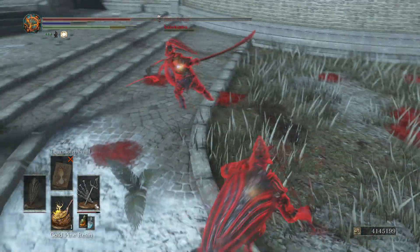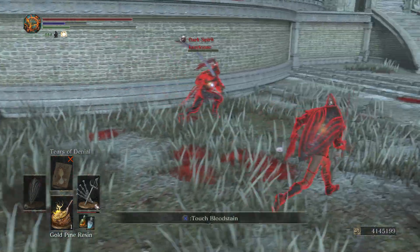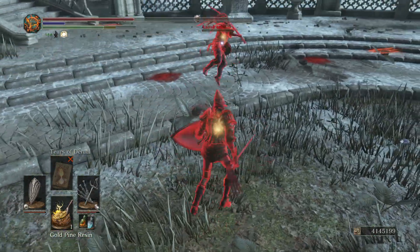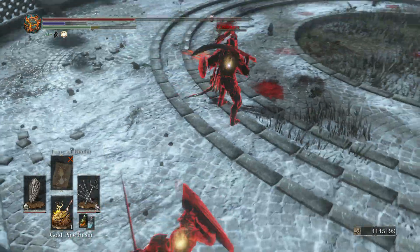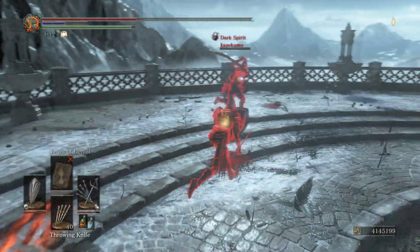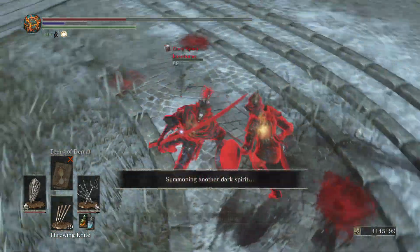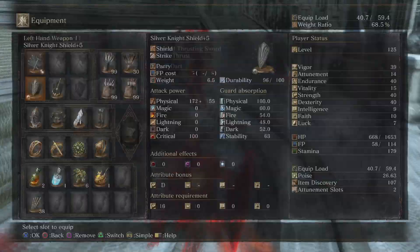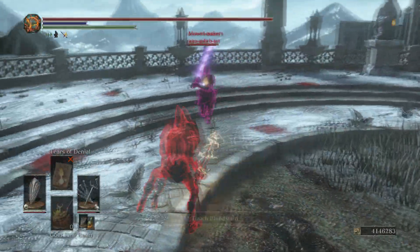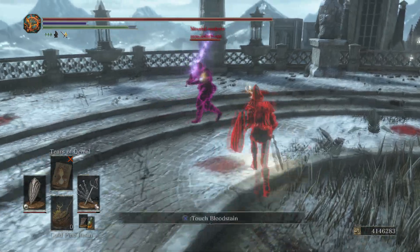What this weapon does have going for it is the ability to deal a great amount of critical damage. In the very first clip of this video, we did 1,200 damage with the Hornet Ring from a backstab. That opponent didn't have any armor on, but in other backstabs without the Hornet Ring, you're still doing around 700 to 800 points of critical damage. Damage will vary, but this weapon has an excellent critical rating, and that's where it can really shine. If you're going for parries or backstabs — which we do numerous times — that's how you exploit the advantages of this weapon.